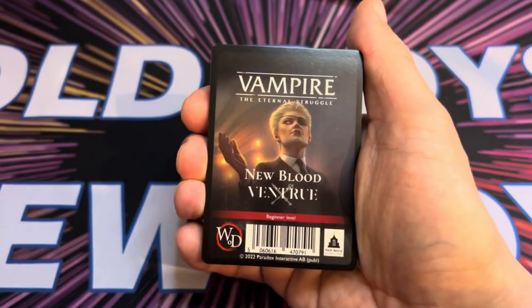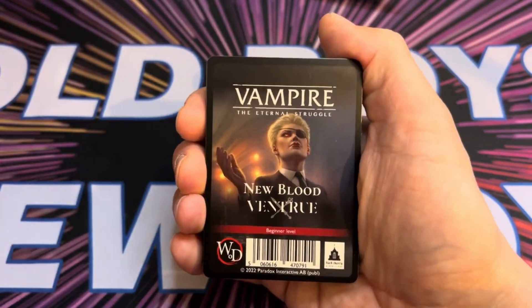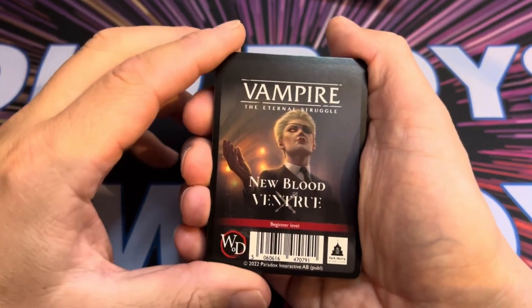So these are sort of the leaders of the Camarilla. Their disciplines revolve around controlling people and they're very tough if that makes sense, so they come with Fortitude, Presence and Dominate.